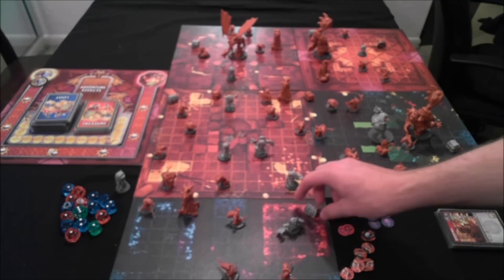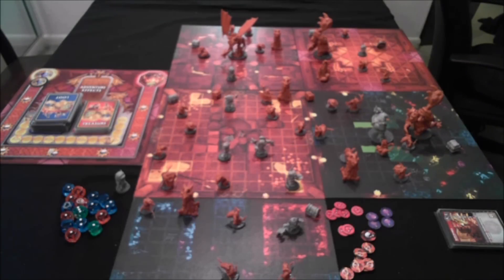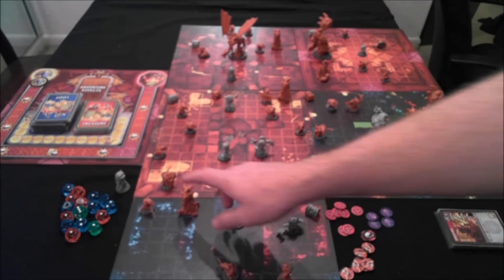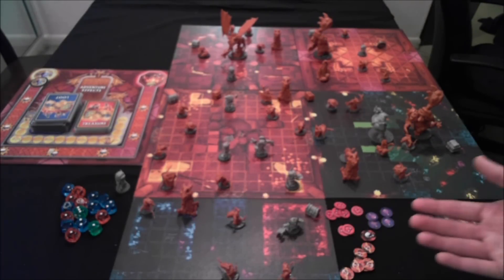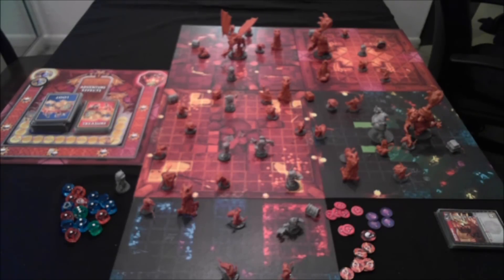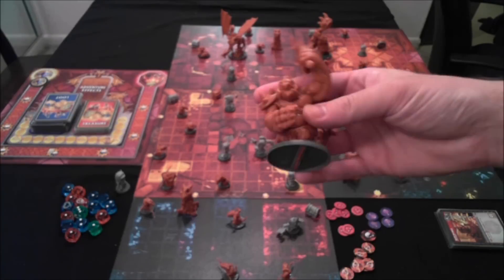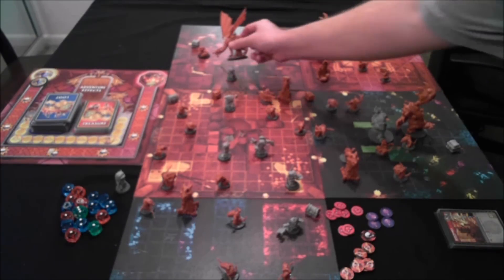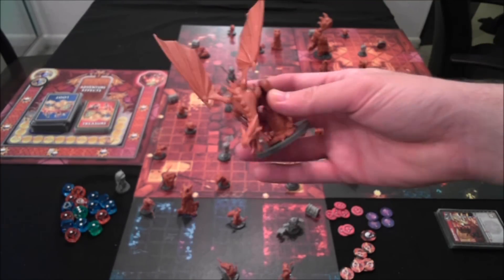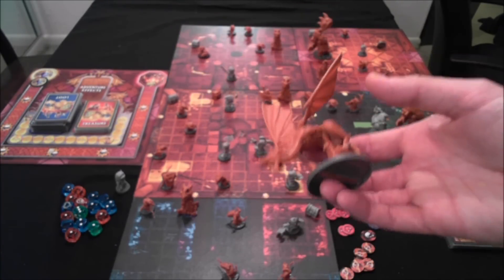Every tile also gets a treasure chest, and there are treasure cards which are really good for the heroes. The tile count also determines the number of spawn points the Console has access to — more spawn points means more enemies spawning. So more heroes equals more trouble. Depending on the number of heroes, you'll have one or two mini bosses, which in the base game are these ogres. With lots of heroes, you also have to fight Starfire the dragon.